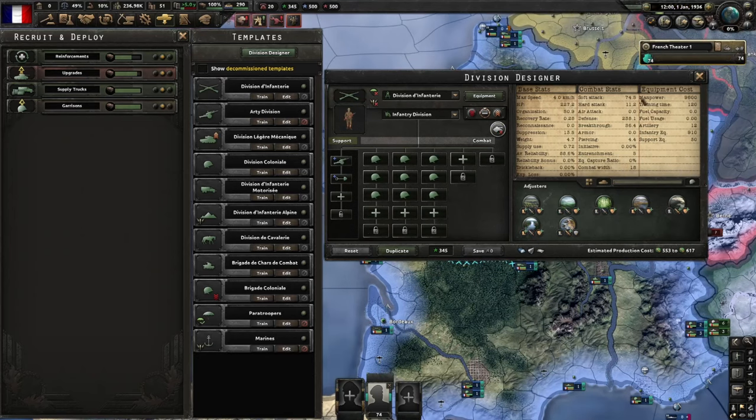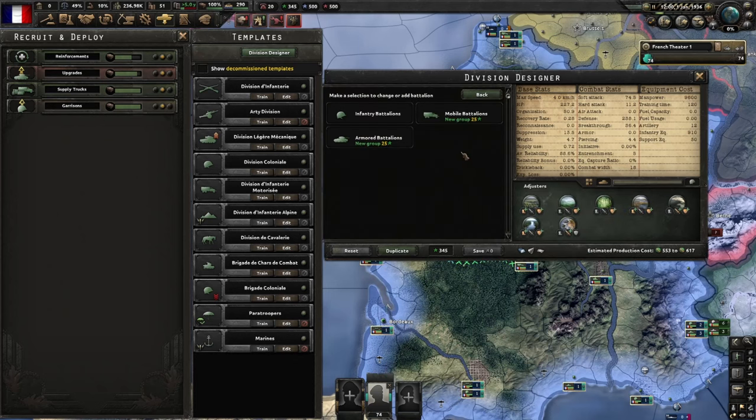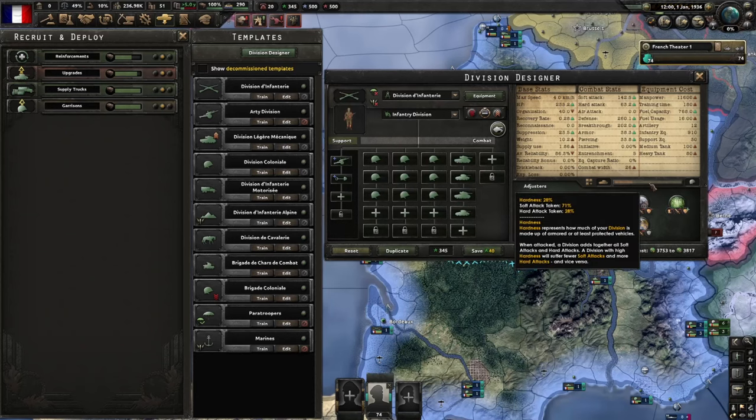In the combat stats, the most important thing to understand is soft attack versus hard attack and how they relate to each other. Each division has a hardness stat — this division has 0% hardness as there are no armored units, but if we add some, you can see the hardness stat goes up and the tooltip shows what percentage of hard versus soft attack this division template will take. Hard attack only damages units with hardness. If you have a division with 500 hard attack and 10 soft attack against an infantry-only division, it's not going to do any damage. Whereas 500 soft attack would cut through them pretty easily. So soft attack is good against soft divisions, but hard attack is good against high-hardness divisions like tanks and armor.